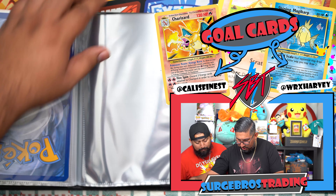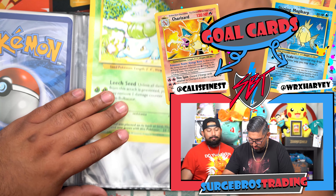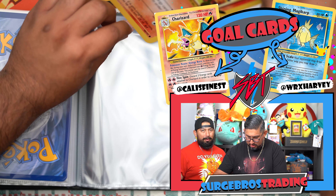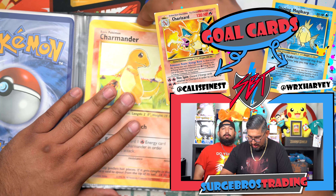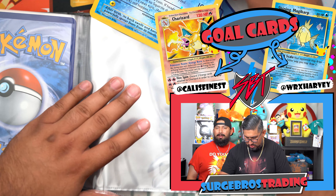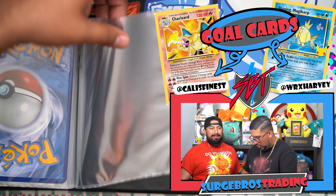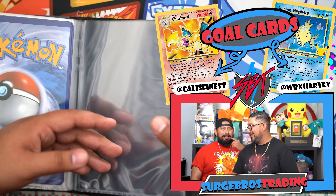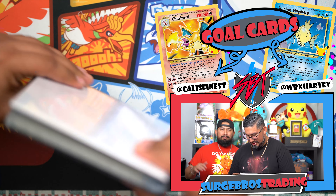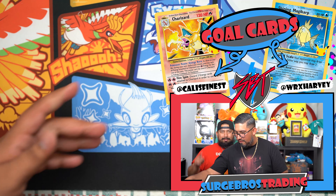The way it goes, it looks like it's Bulbasaur first, then Charmander second. Everybody wants Charmander at the end, but guess who's last? Squirtle! Squirtle gang — I mean, the Squirtle Squad from that episode where they were all out there just causing a ruckus. Full, complete binder. Check that off.